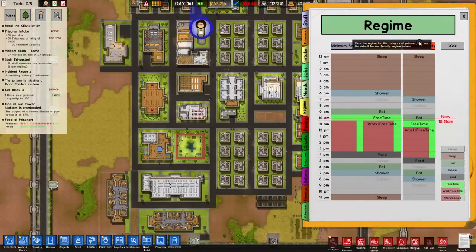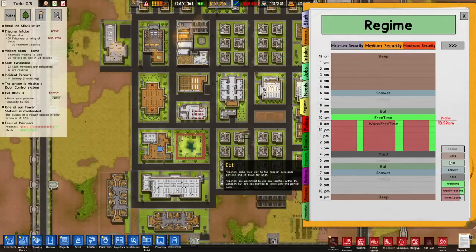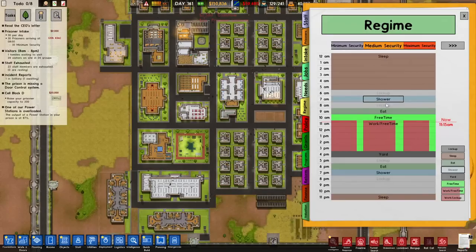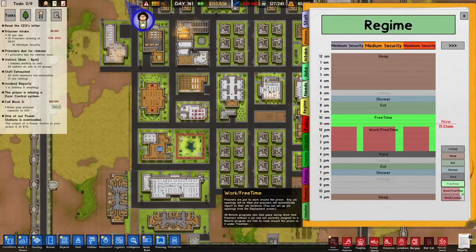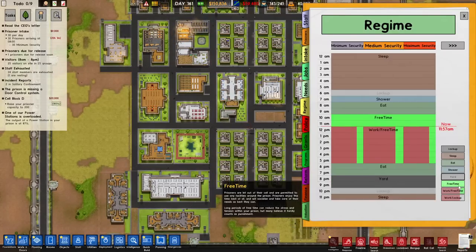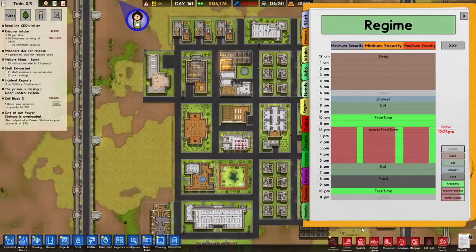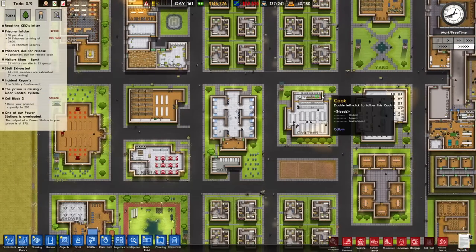Now that we've got them in, let's take a look at the regime. I think it's time we sort this regime back out. We'll give them all the same regime to begin with until I don't trust them anymore. So they wake up, put them in lockdown, give them an hour shower window, then a two hour eating window, two hours of free time, make them work before another two hour eating window, give them a two hour yard window, then free time, and then lock them down. If I keep them always with a little bit low drained energy, maybe we can control them a little bit better.